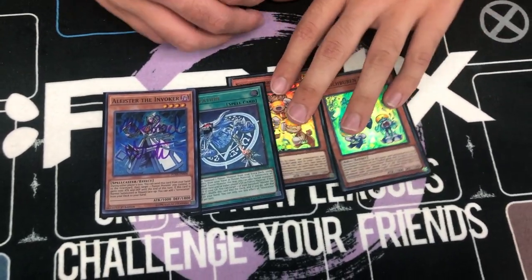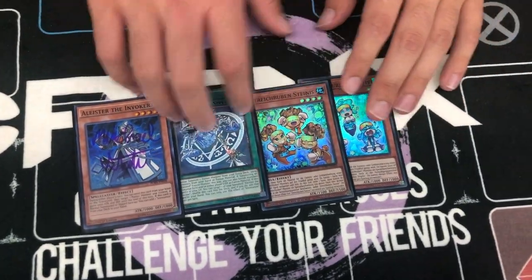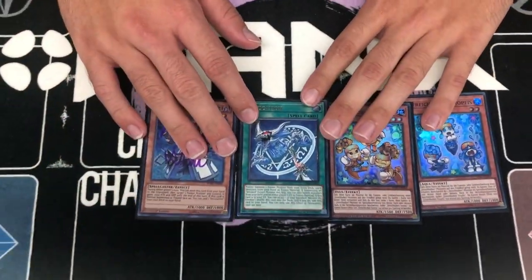And I need two Prank Kids. On one hand it's four cards, but on the other hand you have multiple ways to search this and multiple ways to get this. You play three of this and it can be any two Prank Kids. It's going to be Poly as well — regular Polymerization.